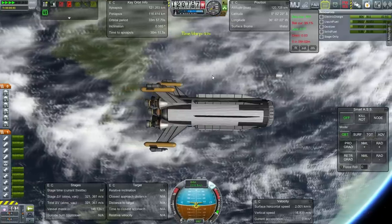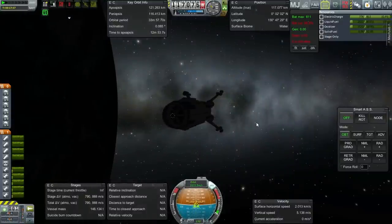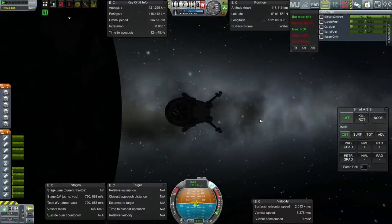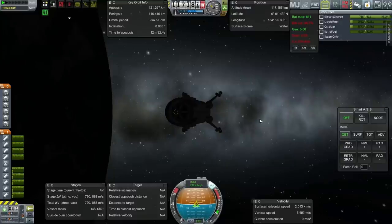The key thing is just the survival of the launcher through re-entry. I'm going to aim for a periapsis — with stock aerodynamics and without aerodynamic surfaces, I would normally aim at 26 kilometers periapsis. Figuring that we've got aerodynamic surfaces, I need to decrease that and aim lower. So I'm going to go for 23 — 3 kilometers down. We'll see.